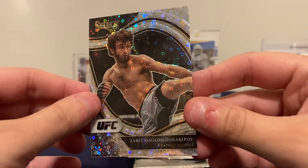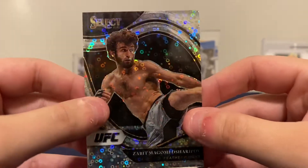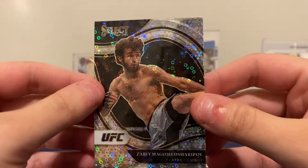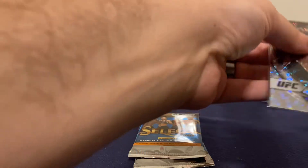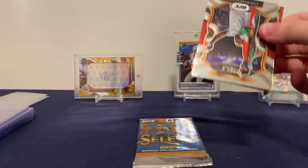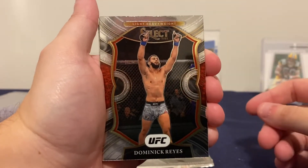I would attempt to say that name but I'm not going to — save myself the humiliation. So this is the Octagon Side. And this is the guy we pulled the Red Disco from earlier, Dominic Reyes.